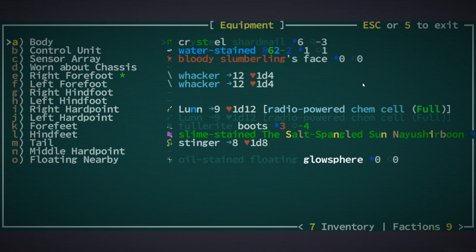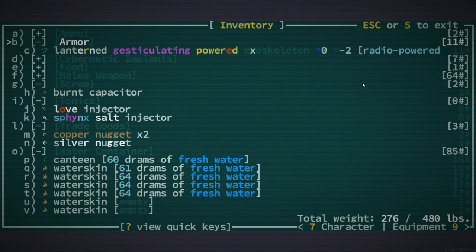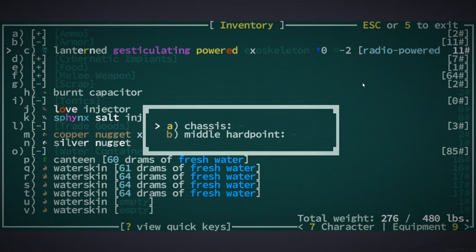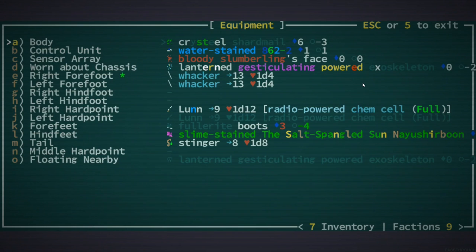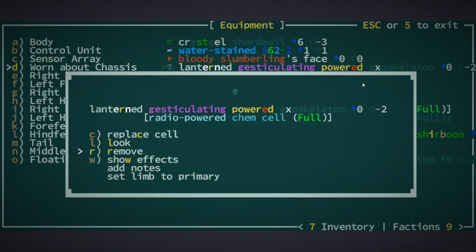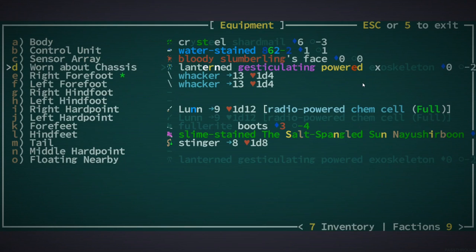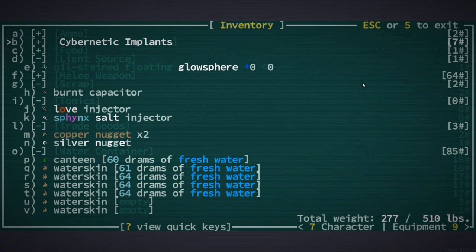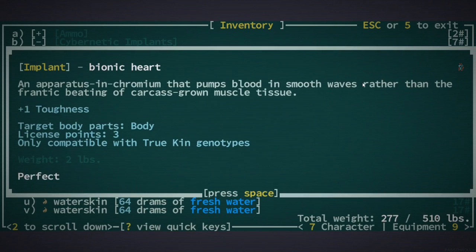You also have some stuff that I've been picking up here — a ton of stuff actually. Yeah, just like that — can I not equip that? Oh, I can put that on my chassis. Where's that? What else was there? Yeah, let's put that on the chassis, that's good. I also picked this up which I want to...